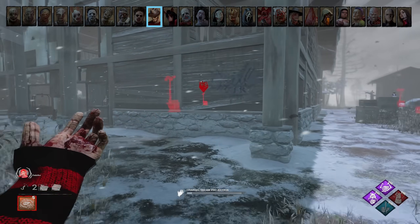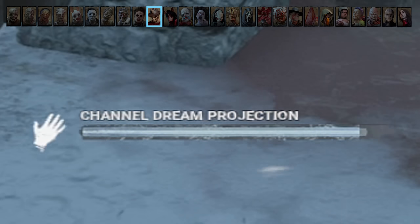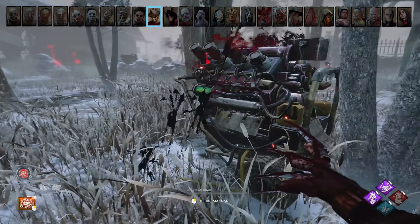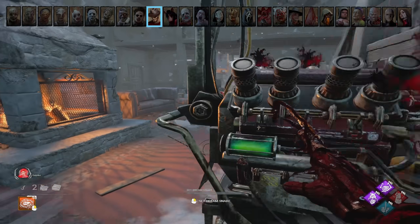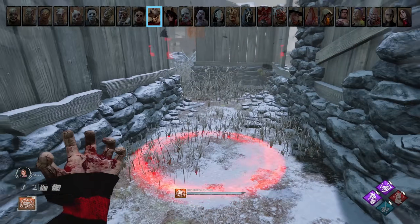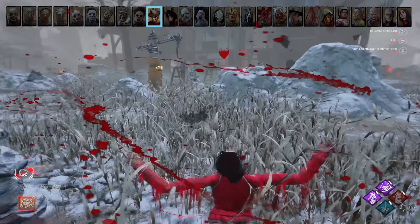Nightmare (Freddy). Fake teleport as often as you can — hold the teleport button on a generator and let go before the bar fills up. This scares survivors off gens, giving you more slowdown, and pairs really well with Ruin and Surveillance because you can basically check if people are on that gen. Teleport to cut off survivors in chase or to make them think you're cutting them off. Place your snares in narrow areas such as hallways or narrow paths like on Haddonfield — this makes it virtually impossible for survivors to avoid getting hit if running in that direction.